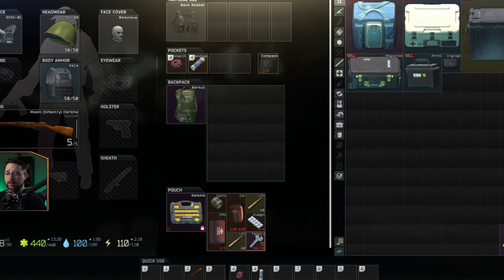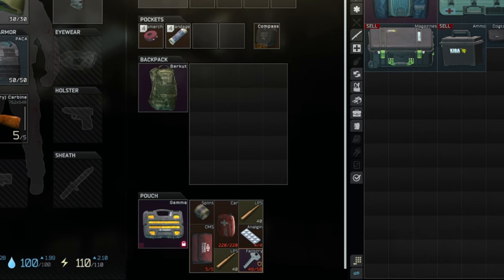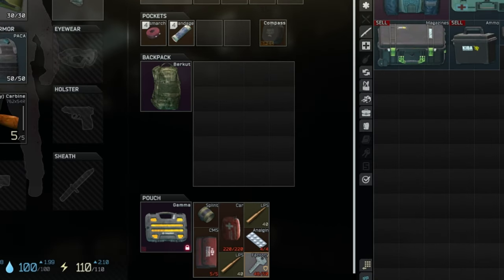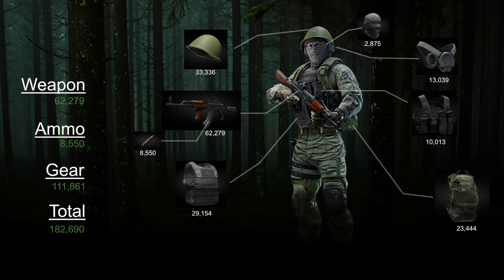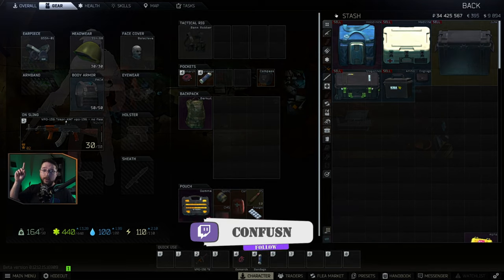With the gamma container, I'd run it similarly early on — keep the more expensive items in the container, put things I want on hotkeys up on the bar. That way if I die I don't lose all my meds every time. The extra space also lets me keep a key, a utility item, and some extra ammo I don't want to lose. Overall, this is the loadout I'd recommend in Escape from Tarkov until you have level 2 traders and the flea market unlocked.